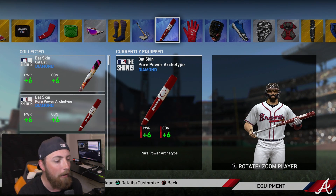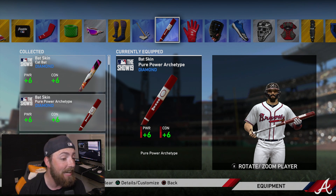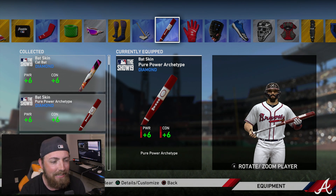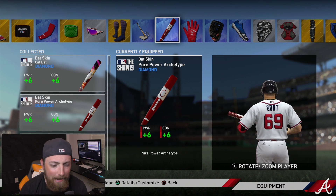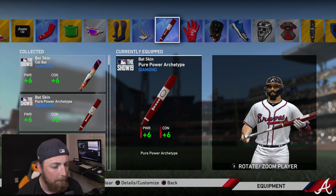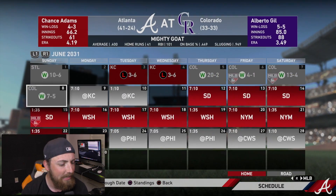It's right here in edit equipment — this bat is called the Pure Power Archetype Diamond bat skin. I feel like they could have come up with a better name than that, but I'm not the one designing the game. Apparently you get this when you reach a 99 overall in power or something like that, which doesn't make sense because I was already 99 before I unlocked it. This bat looks freaking dope, though I don't really know if it's my favorite.